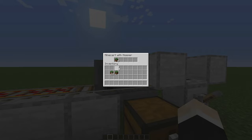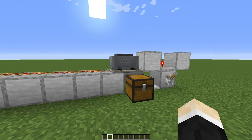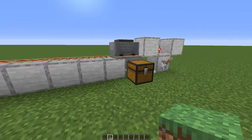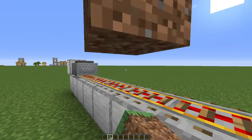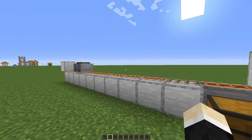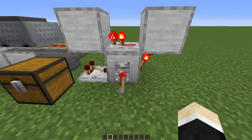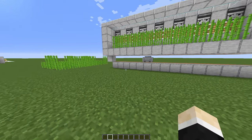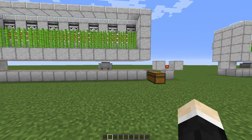As you'll soon see, it will start moving by itself, and if there's more items in here — like this grass block — it'll stop, drop the item, and do the same thing again and again. You can turn this off manually by flicking this lever, but you can leave it on all the time if you'd like to. And here you can see how the minecart unloader works in action.